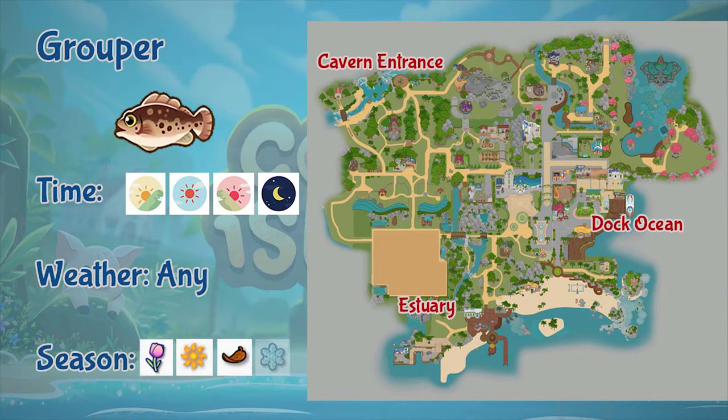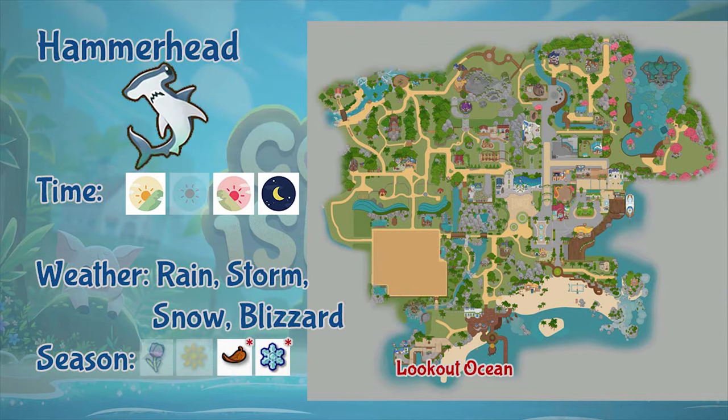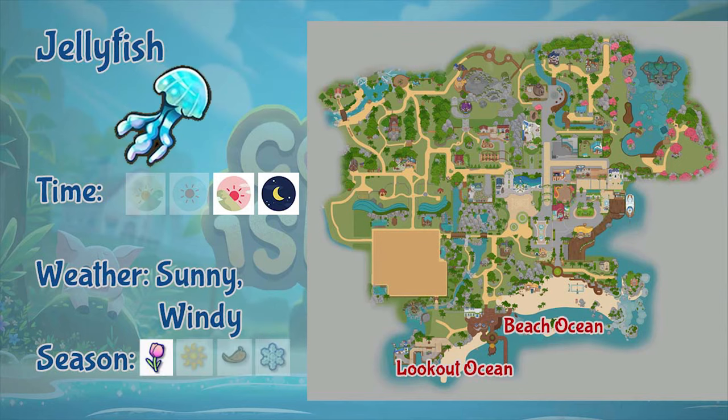Next is the grouper. Groupers can be found in the estuary, the dark ocean, and the cavern entrance. You can fish it the whole day and in any weather, but only in spring, summer, and fall. Next is the hammerhead shark. You can only fish it in the local ocean. It only appears in morning, evening, and night, during rain, storm, snow, and blizzard, and only on the 8th to 21st day of fall and winter.